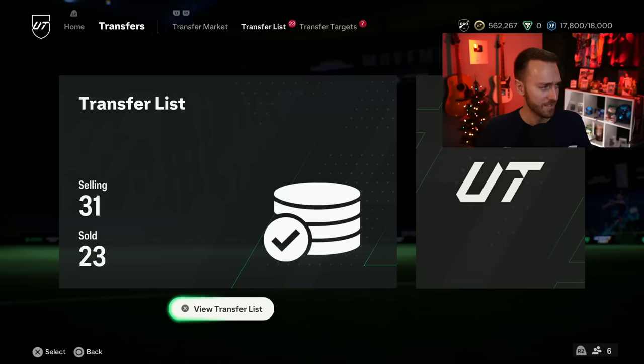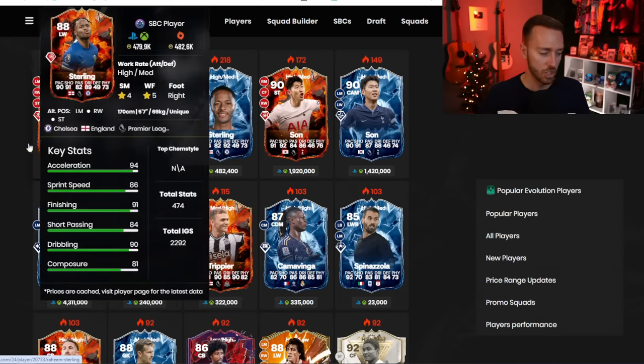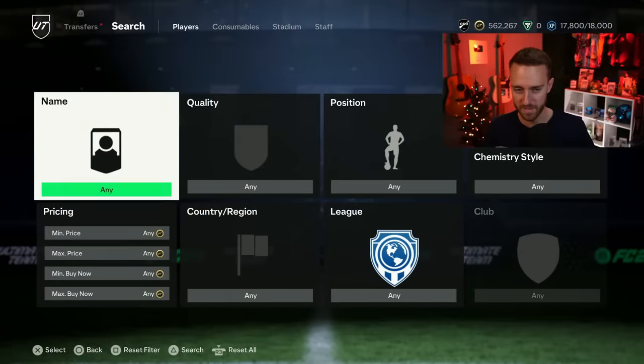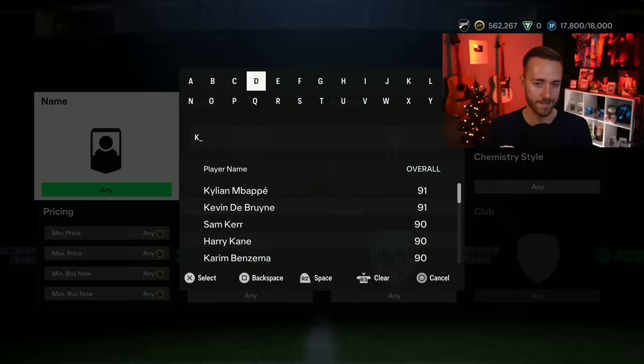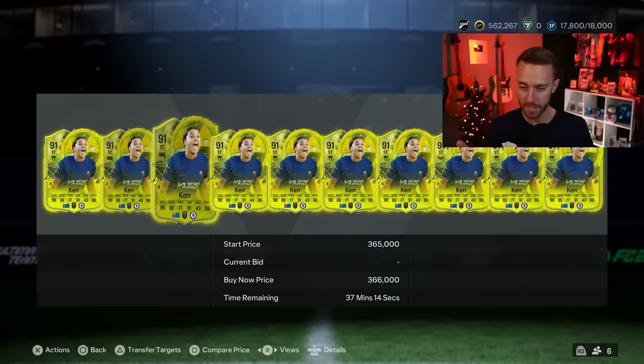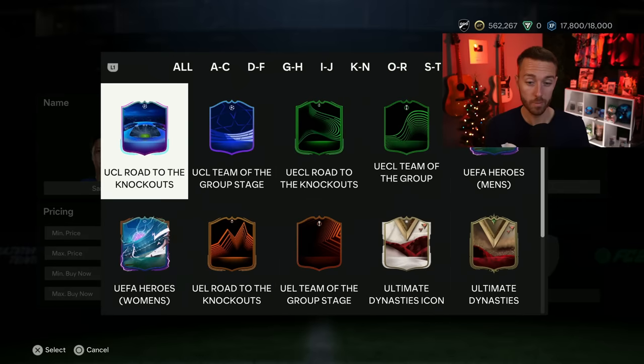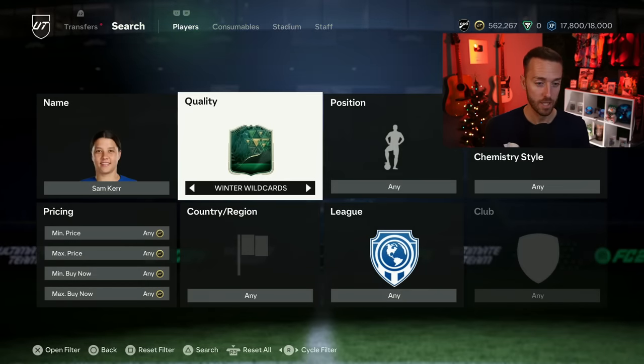Let's talk about the rest of the market, because yesterday it went according to plan in a lot of areas — player prices were moving upward. The content in total yesterday: team in packs was really tough to pack, which always disappoints people. The SBC was good, and there were cards that moved. I was able to flip a Sam Kerr for decent profit because she was low, then went up due to the Chelsea link to Sterling.